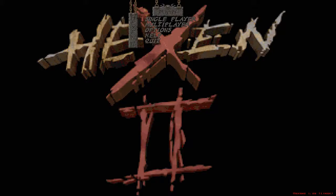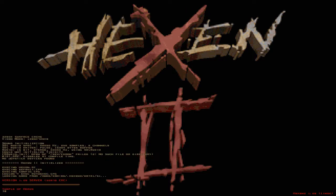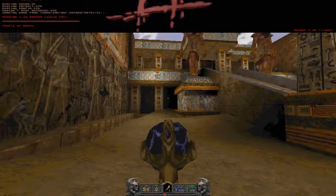Howdy folks, this is 42% Health, welcome back to Hexen 2 walkthrough. This is my third take with this video because I keep dying. So I think what I'm going to do is start save scumming. We're starting the third hub.